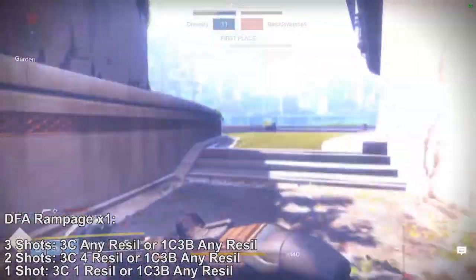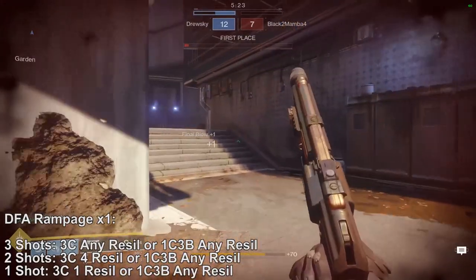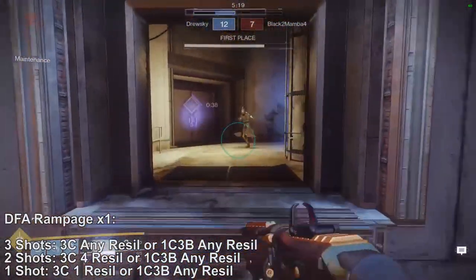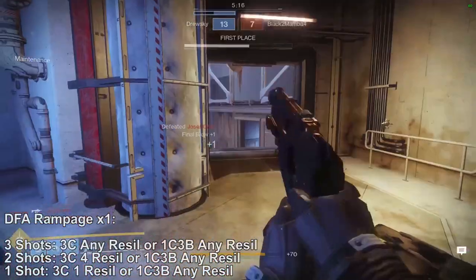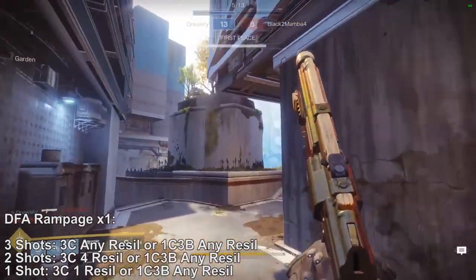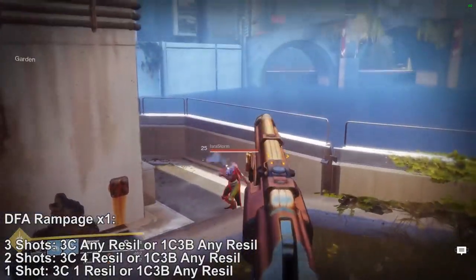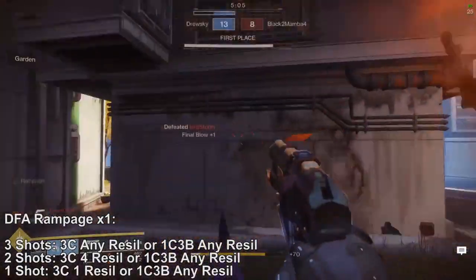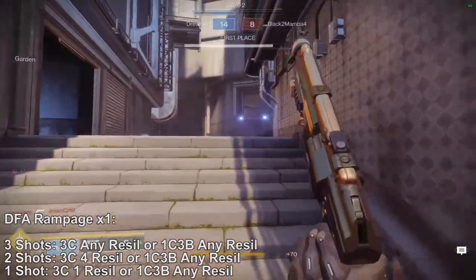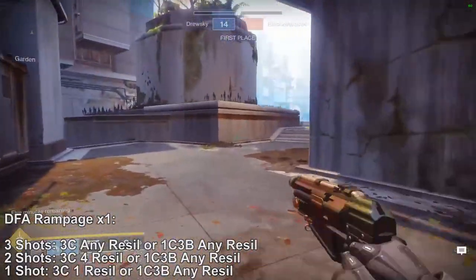With the DFA at Rampage times one, you can actually three crit any resilience if you hit three shots of Rampage, or at least one crit three body any resilience. You can even four body shot a guardian with three resilience. If you hit only two shots of Rampage, you still have the opportunity to three crit against four resilience — around average resilience — or one crit three body any resilience. With just one shot, you can three crit one resilience, but of course you can still one crit three body any resilience.